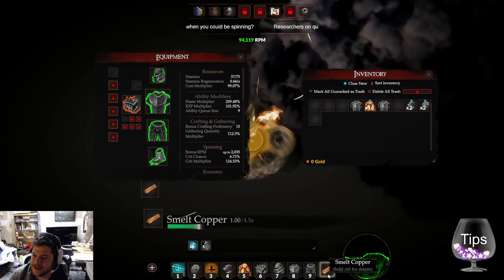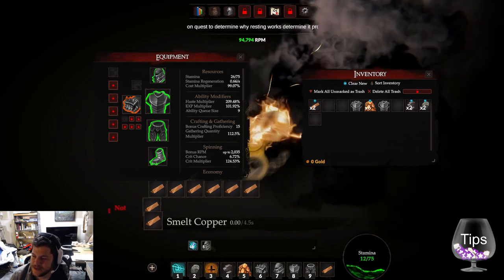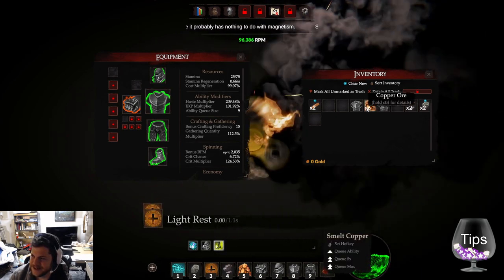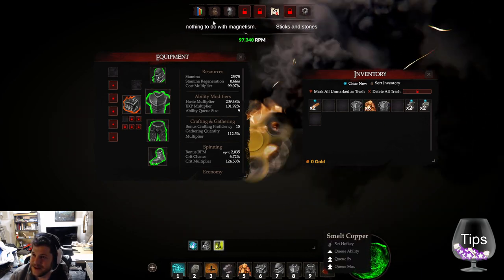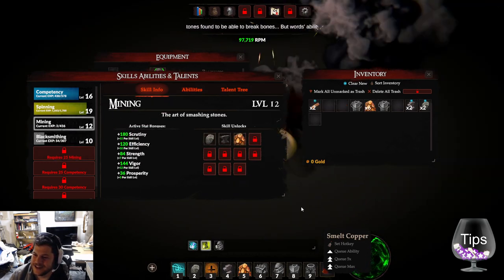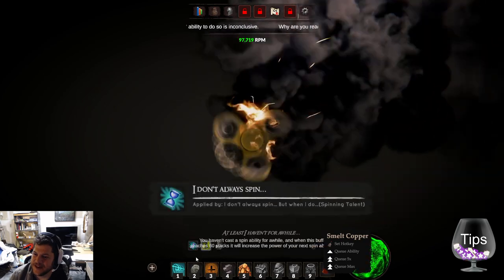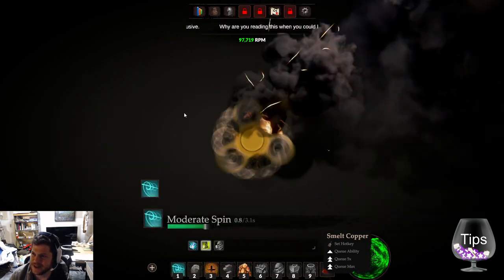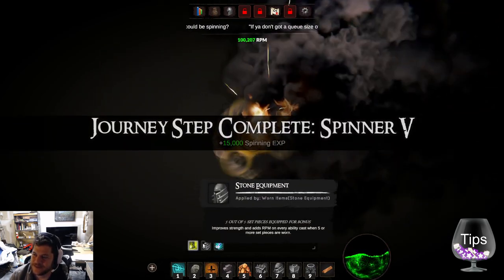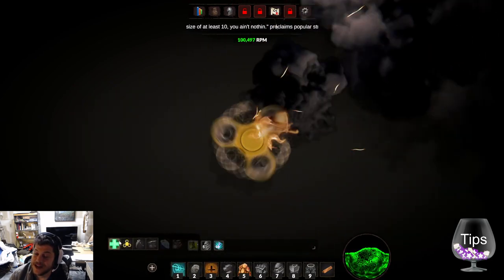Smelt it — oh my god, it's going to take up so much stamina. I want to be able to build something with my copper now, but I cannot — I just have to build up an inventory. I think this is where I'll stop. I do like that my fidget spinner is catching fire even though I haven't been spinning much. My goal is to get to 100,000 RPM — and I got strong spin ability.